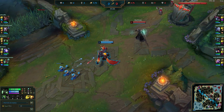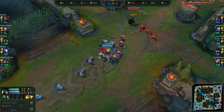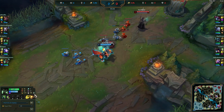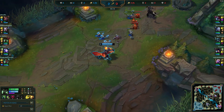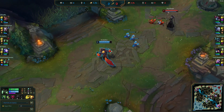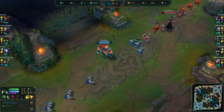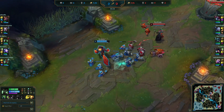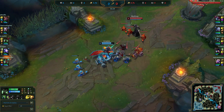In the early game you're really just wanting to farm and go for trades if you can. Against a poke champ like Karthus it's a little difficult. This is a very good pick in low elo because not a lot of people know how to counter Warwick. Your Q heals you for a huge amount — we went Q max this game. The more you max it, the more it heals, so one Q can heal you back to full, especially in the mid game.